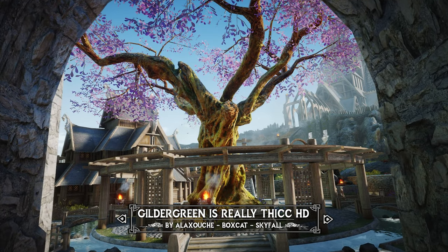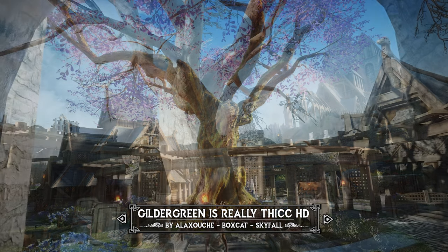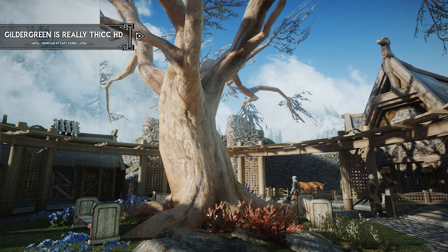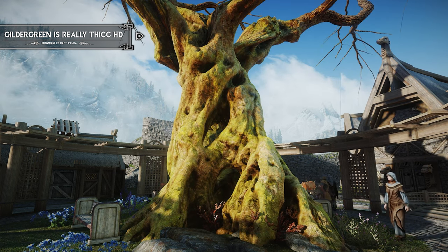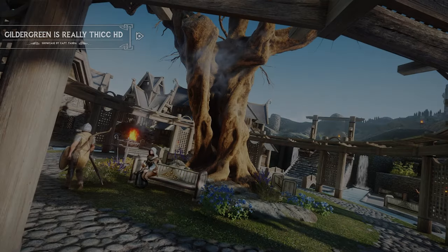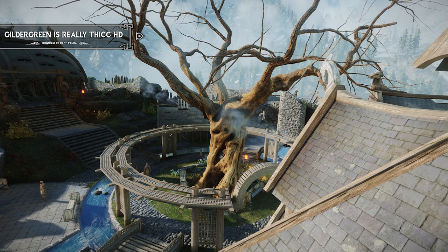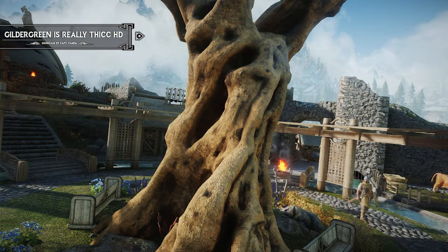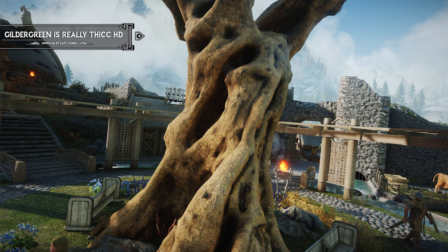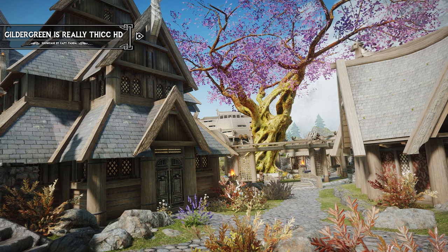Next up, we have Gilded Green is Really Thick. This mod replaces one of Skyrim's most iconic and revered landmarks — the Gilded Green tree in Whiterun — with a new high-poly photorealistic model that truly lives up to its name. According to the lore of Elder Scrolls, the Gilded Green tree holds immense significance in Whiterun as a symbol of Kyneret's divine presence and a focal point of worship.